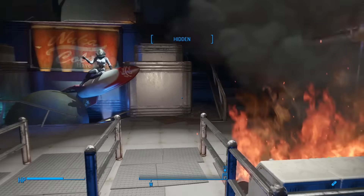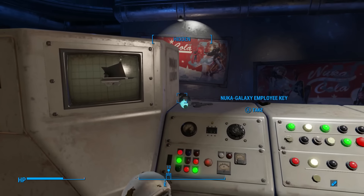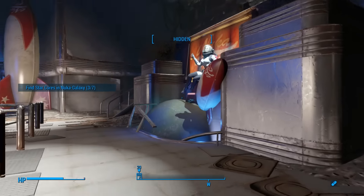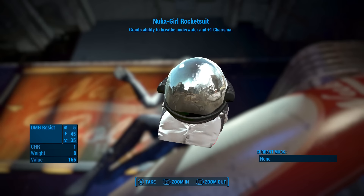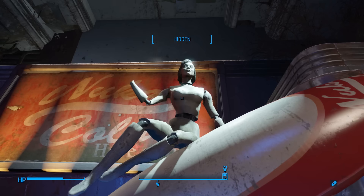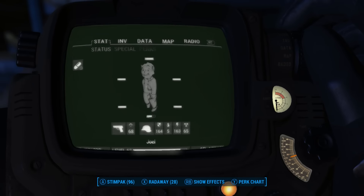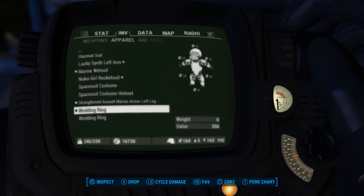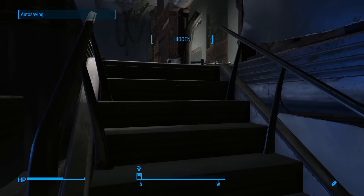What do we have in here? We might just have to go through the entire ride, fix it, and then we can ride it back — that would make sense and that would be cool. Another star core there — that one is a little easy to miss because it sort of blends in with the light levels. Nuka Girl Animatronic. Let's take the Nuka Girl. Nuka Girl Rocket Suit — grants ability to breathe underwater and plus one Charisma. Very nice. Can we wear that?